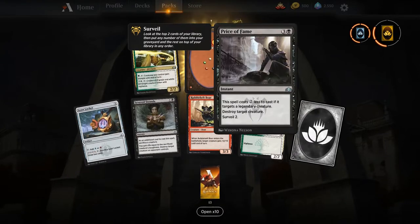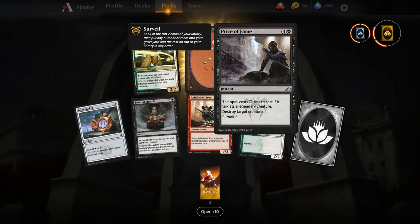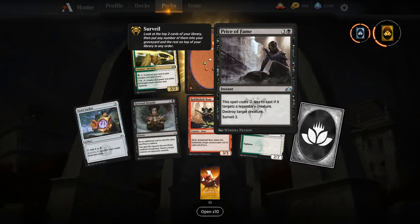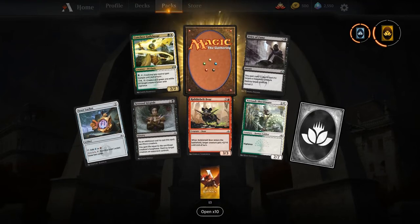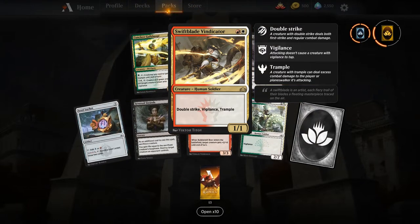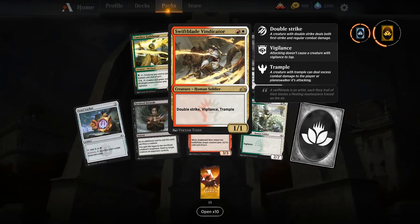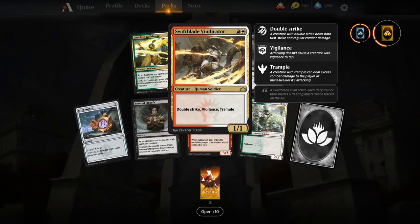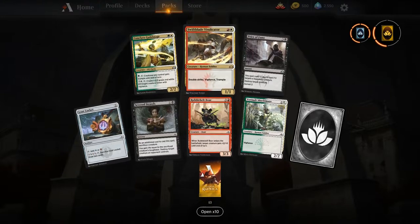Conclave Guildmage — pretty solid. Oh, correction: I forgot about Price of Fame! I think this might be a pretty good card — it's both Cast Down and Murder and you get to surveil too. It might see some play over Murder; just depends on what the difference between three and four mana means in the format. And Swiftblade Vindicator — powerful card. People say it gets killed by Chainwhirler, but with mentor it gets double strike, vigilance, and trample. Slap one aura on this and it's insane.